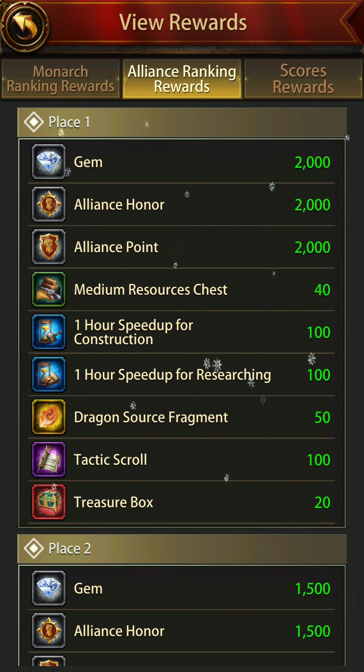These are the alliance rewards. You might think they're just okay, but don't forget treasure boxes, tactic scrolls, and dragon fragments — these are important. The dragon source fragment is pretty much only available for people playing battlefield, but the fun part is this is given to everybody in the alliance. If your alliance has 120 to 130 people, every single individual will be getting this. So make the best of such events and try to squeeze everything out of the game.